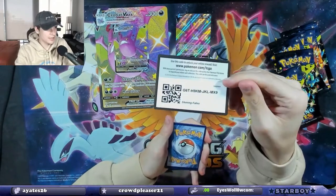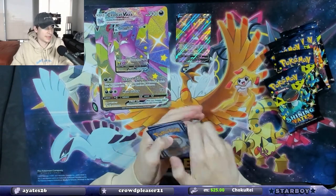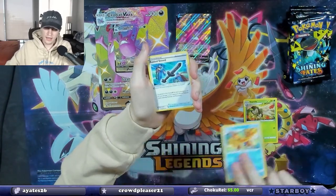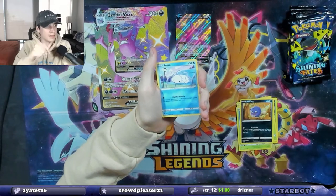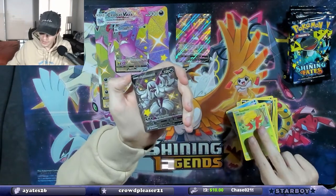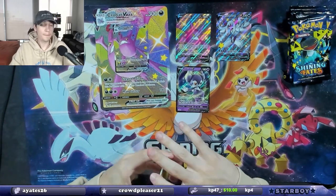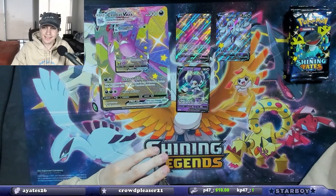There's the code card — one, two, three, four. See if we get anything good out of this one. The reverse holo slot is normally where the shiny cards go. Look at this — we love Snom. Grimmsnarl, hey! I think we have one of these already, but hey, that's two hits in one pack — Grimmsnarl V and Indeedy V. Both cards I think we have, but you know what, that's two hits in one, love to see it.